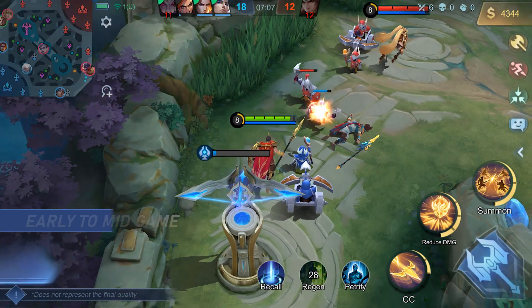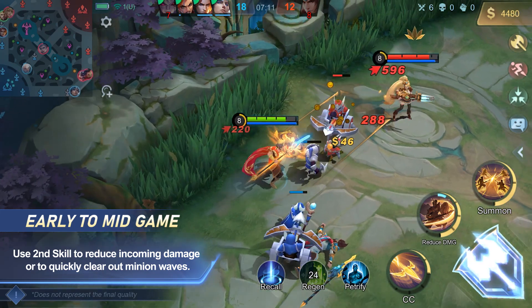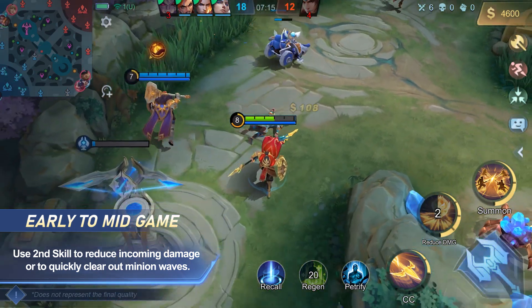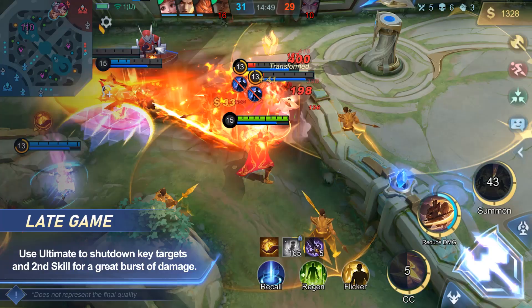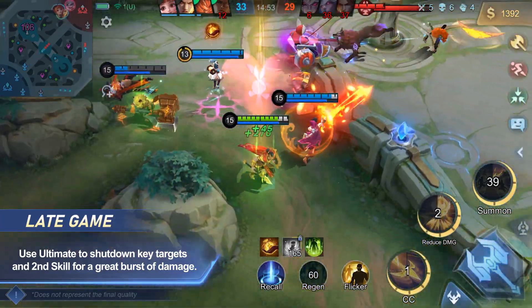Tactics: Minsithar should focus on farming in the early to mid game. Use Shield Assault to reduce incoming damage, or to quickly clear out minion waves. In the late game, Minsithar's crowd control really shines in teamfights. Use King's Calling to strip away the enemy's mobility, and Shield Assault for a great burst of damage.